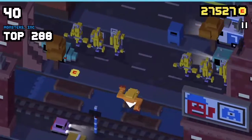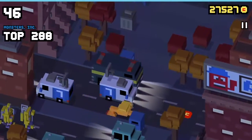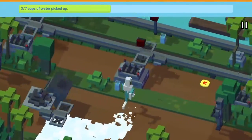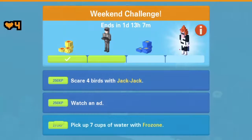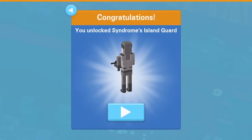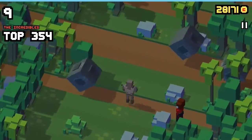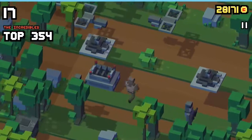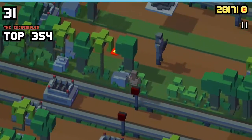Now we'll be moving on to Syndrom's Island Guard, the daily mission character from the weekend challenge. As you can see, I'm using Frozone to complete the final mission, and here is some gameplay of that character. He's got the Incredible family watching him and he's got his gun from the movie.